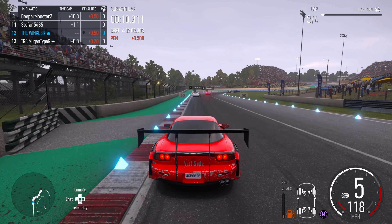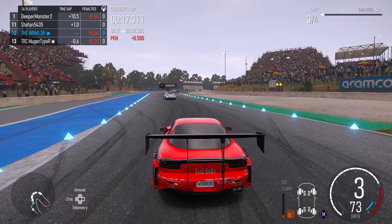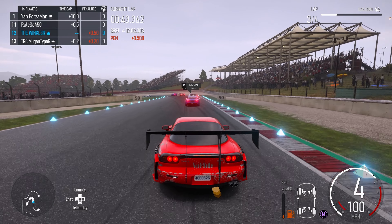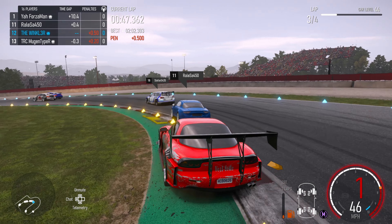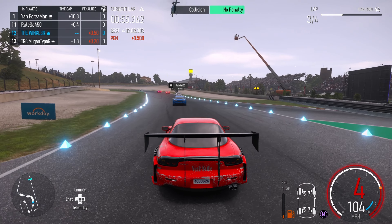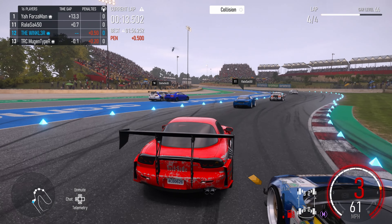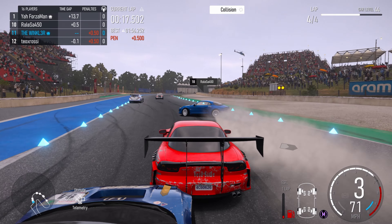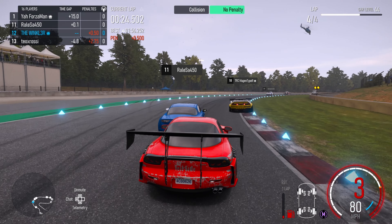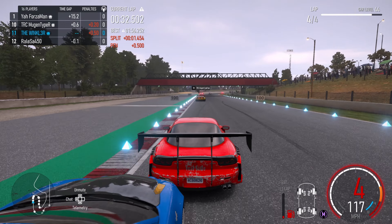I end up making contact with him and he pit manoeuvres me — he should have just touched the brakes but he's really aggressive and doesn't let up. Ends up putting me into the sand and I drop to 12th, where I stay for about a lap. At the end of the main straight the NSX has gained about a second and a half on me. This RX7 is so slow on the straights and his car is way more powerful. He closes to about half a second and I get really nervous. I try to keep the racing line but he smacks into me yet again, puts me into an Alpine, and annoyingly gets up to 10th. He doesn't get any penalties.